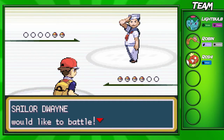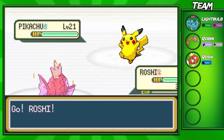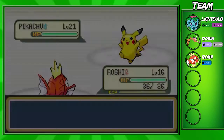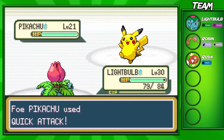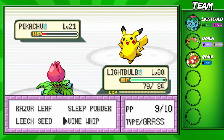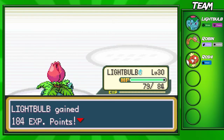I'm going to battle this trainer first before looking for the switches — Sailor Dwayne. He has two Pikachus. I'm bringing out my Ivysaur because I don't think Roshi is going to do much in this gym. I'm switching back and forth between my Roshi and my other Pokemon to get him levels. Grinding in the grass is so annoying — training up Magikarp to get a Gyarados was taking forever, so this is 10 times faster.